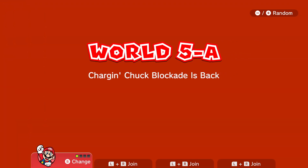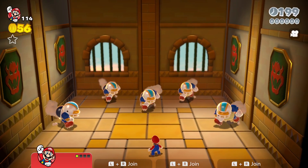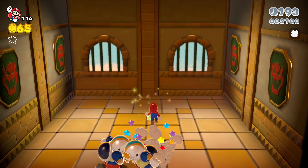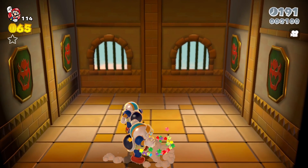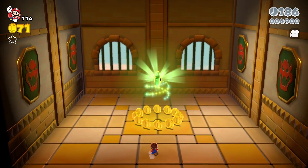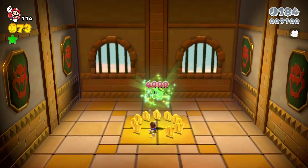Next up we have Charging Chuck's Blockade is Back. Basically you just gotta ground pound these guys — make sure they're all dead. It's an easy level actually. I say easy and then I proceed to get hit — anyway, easy level. Let's get that star and move on to the next one.